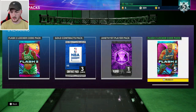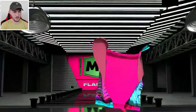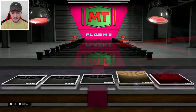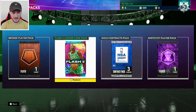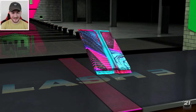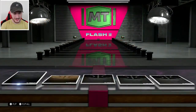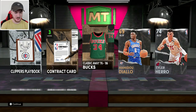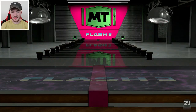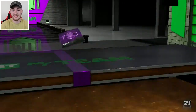I got a flash three pack from the Carlos Story locker code. Let's start with the flash two - if I actually pulled a pink diamond that'd be ridiculous. Nothing special in here, we do get a ruby which we'll take. Let's open up the flash three - can we get a KG or a Zion Williamson? Chances are extremely low. We get a bronze and a silver card. That Tyler Hero card looks good. You can see the different next gen look - the font has changed a little bit.